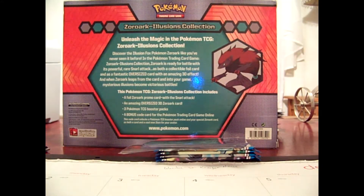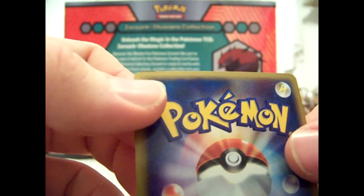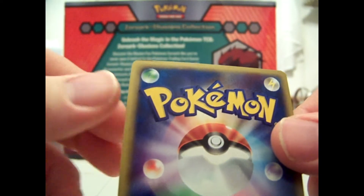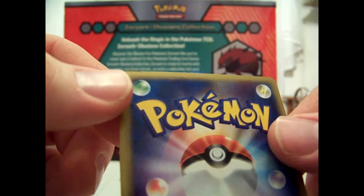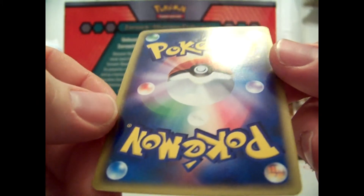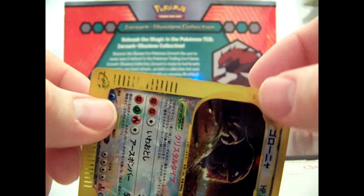And the last card. I thought this was mint at first — it turns out it's near mint, there's a flaw on it. Let's show the back first: there's a flaw right here on the top. It's not a crease — it's sort of like the edge is damaged, like it came out of a binder or got pulled from a pack too quickly. It is my first Japanese crystal, and it's a Golem.